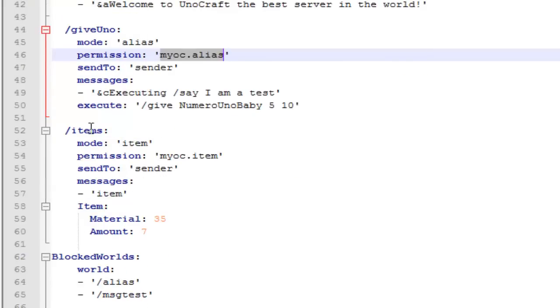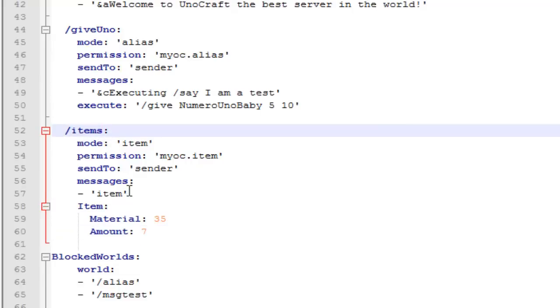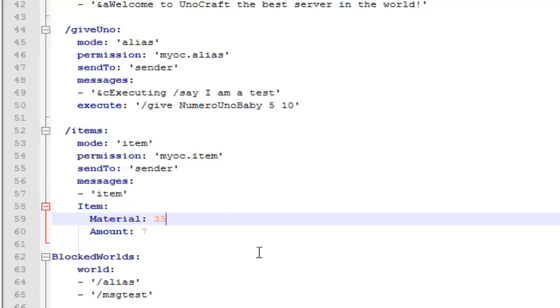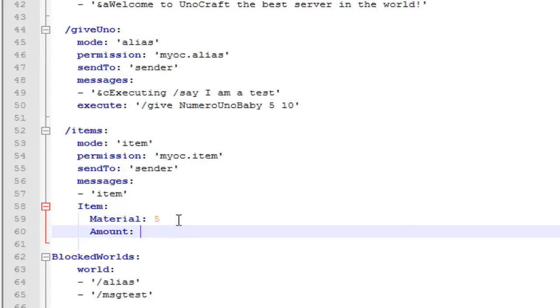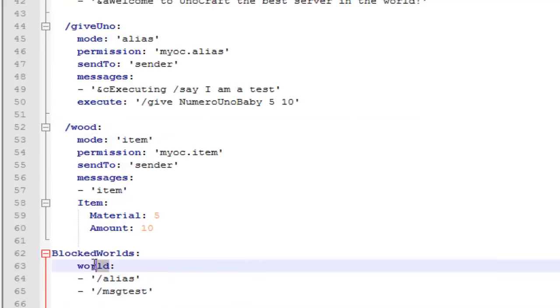Now we're going to do the items command. This will give a player a certain item with the command. Slash items will give them item ID 35 — it works by item IDs, so you put whatever item ID you want. I'm going to go with wood planks again, quantity 10. I'm going to change the command to slash wood, so this will give them a certain amount of wood. You can change the message, permission node, and blocked worlds as needed.